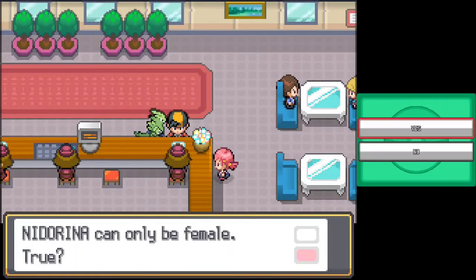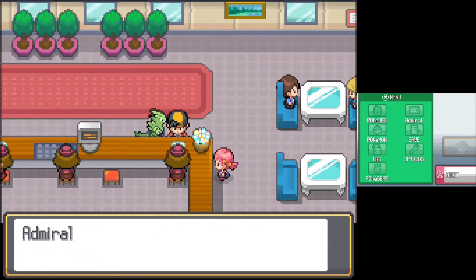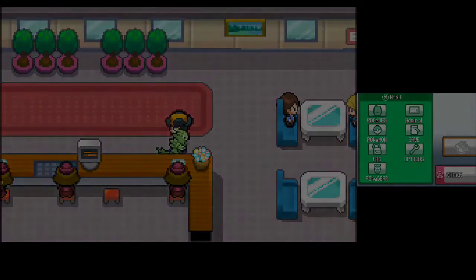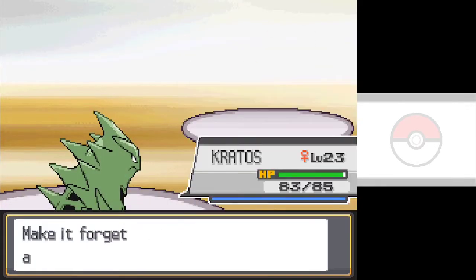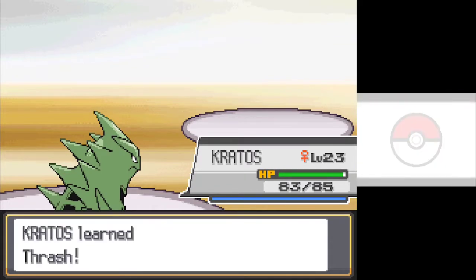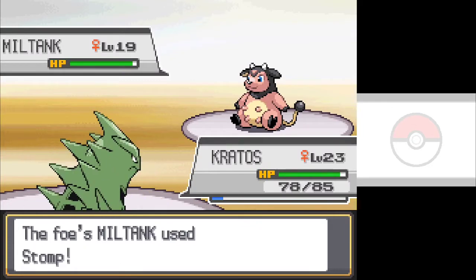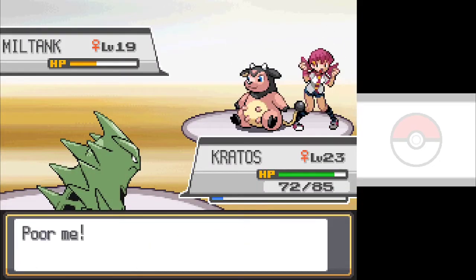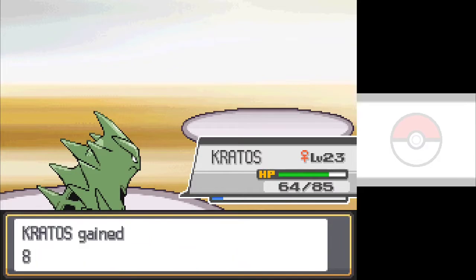I make it to Goldenrod and immediately get lost. I stop at the radio tower, assuming it's important, and take the quiz. Apparently, that gets the gym leader back to her gym — go me! I make my way to the gym battle against Whitney. I've heard legends of her Miltank, so I'm expecting this one to be tough, but first I have to deal with her Clefairy. Bite leaves it with a sliver of health, and it retaliates with a soft Double Slap. Sandstorm damage finishes it off, and her Miltank comes out. It outspeeds and hits Kratos with a Stomp, getting a flinch — then flinches Kratos again. A third Stomp doesn't get a flinch, so Kratos hits back with a strong Bite. Then Kratos gets flinched again! Kratos manages to dodge another flinch though, so a second Bite finishes the battle. This one wasn't as hard as I'd been led to believe.